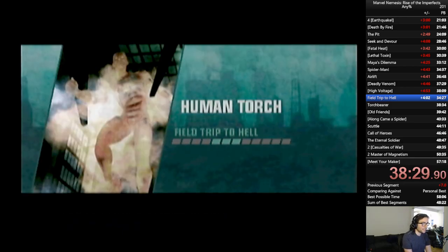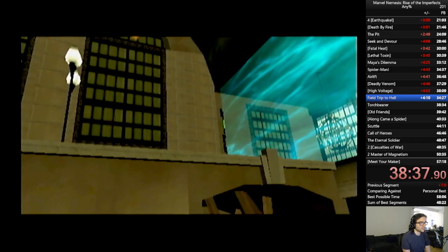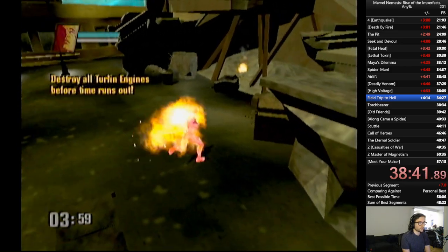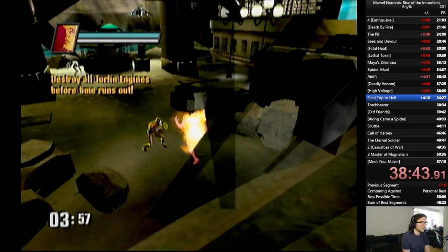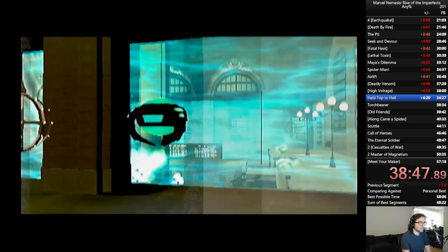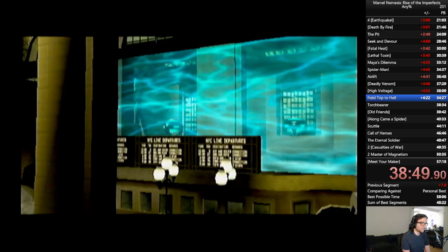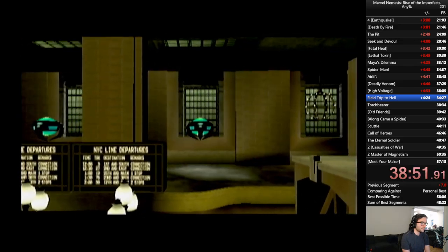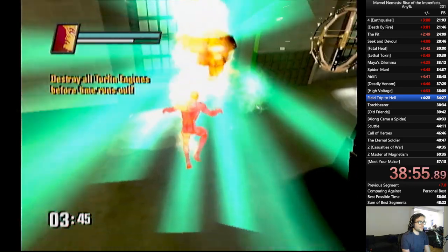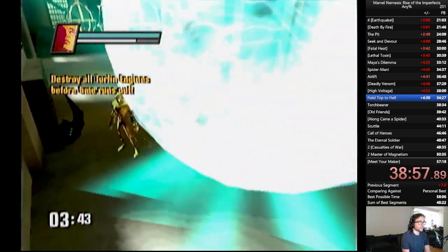We're already in the next mission, which is Field Trip to Hell, where I have to position my analog stick in the upright position such that I spawn on the platform to the left, or directly under it. Time to break some Turlan engines as the Human Torch — it's a very easy mission. One of those strategies is to immediately drop down on the left so we can immediately drop down under where we're supposed to spawn, pick up a rock, and the rock will one shot the Turlan engine.